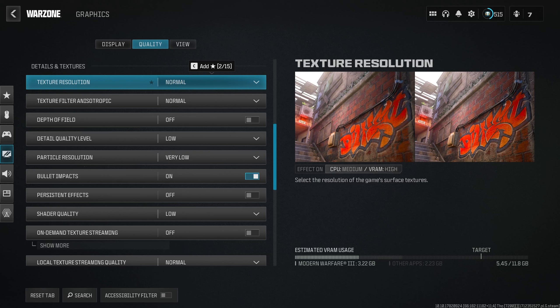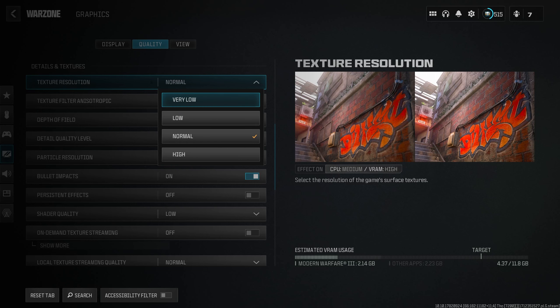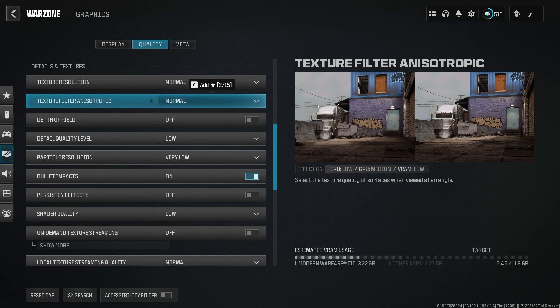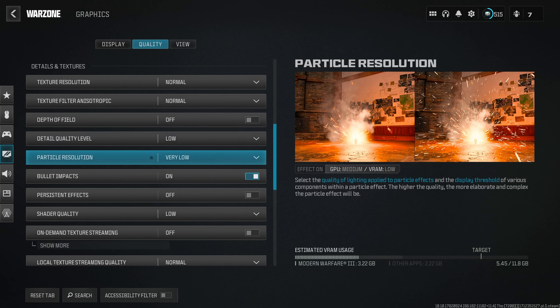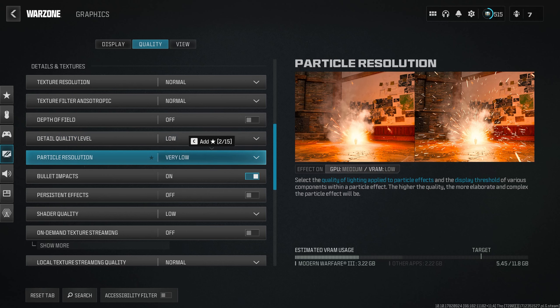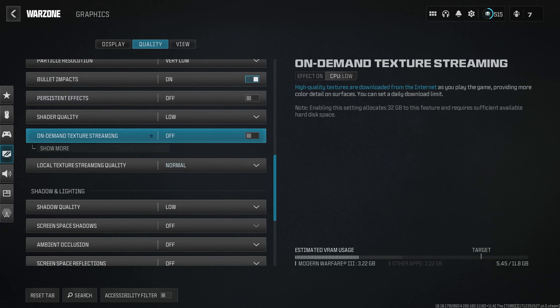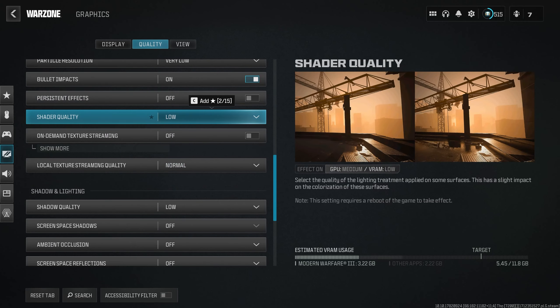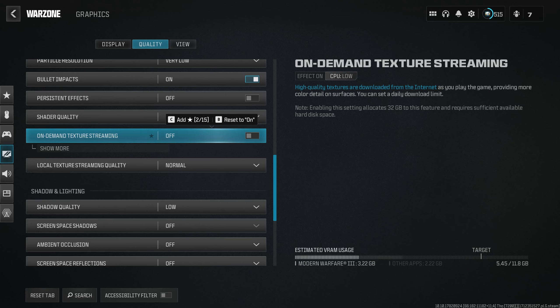Moving to Details and Textures: texture resolution at Normal — this is the best-looking setting, because Low or Very Low looks really bad. Texture Filter Anisotropic on Normal. Depth of Field off. Detail Quality Level on Low. Particle Resolution on Very Low. Bullet Impacts on, and Persistent FX turned off — this hurts performance quite a bit. Shader Quality on Low; running it on High or Medium will destroy your FPS. On Demand Texture Streaming I have turned off — it downloads textures off the internet and I've never noticed a difference.